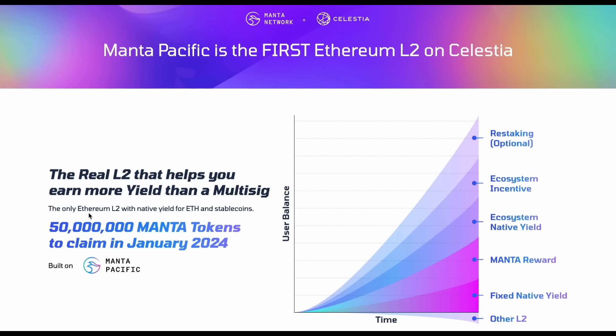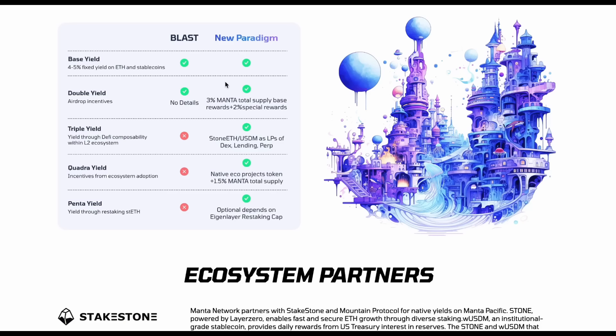There are 50 million Manta tokens that will be claimable in January 2024 — literally next month. Manta has specified exactly what percentage of tokens are being given away: 3% of total supply plus an additional 2% as special rewards. While 3% might not sound huge, from a total token market cap perspective it's actually a lot of money to be giving away as an airdrop. This is a quick and easy play to gain more liquidity to recycle back into other airdrops.